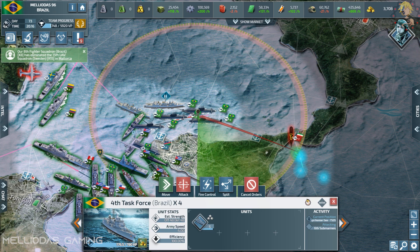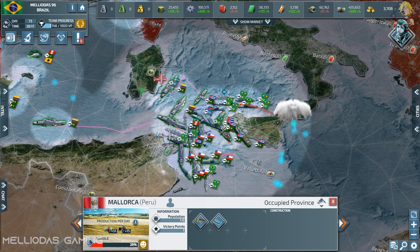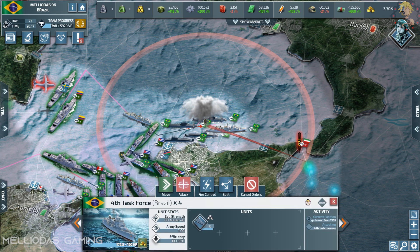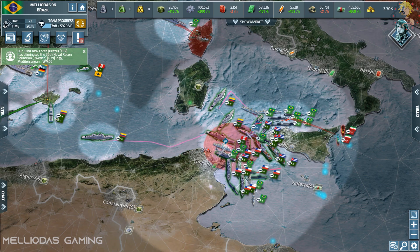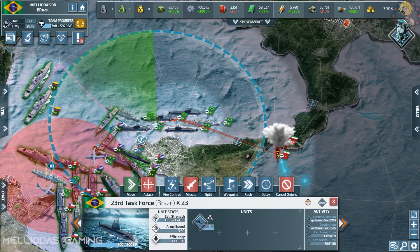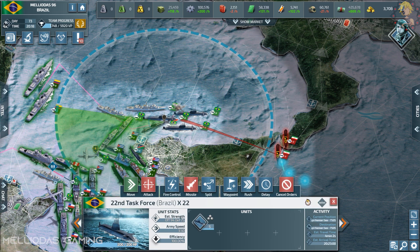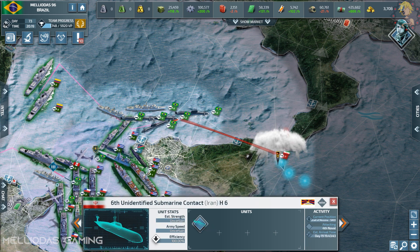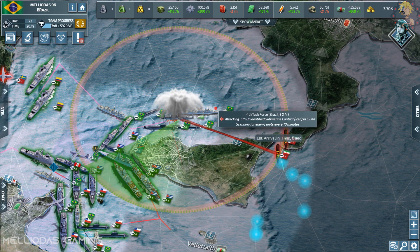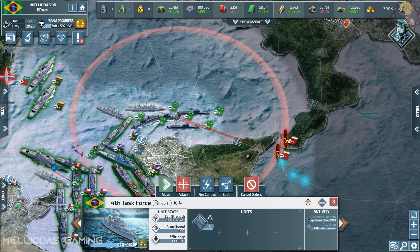By mistake, I killed the Swedish cruiser. Sweden sent his cruiser so deep to the front line and I didn't know it was him — I attacked and in a single strike I destroyed his stack of cruisers with my attack submarines. I'm really sorry, Sweden. I sent him a peace offer. The lesson: collateral damage happens when allies advance too far without coordination — if you go too far I can't tell friend from foe.